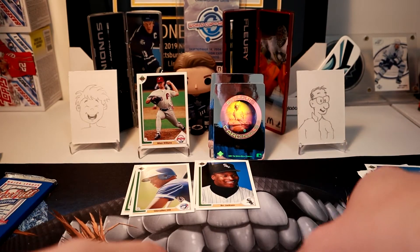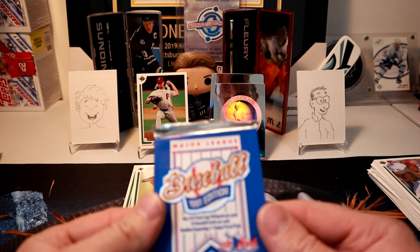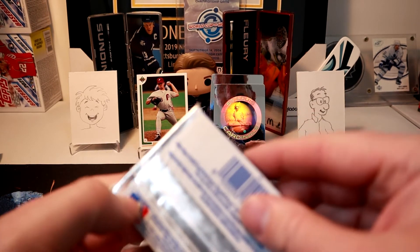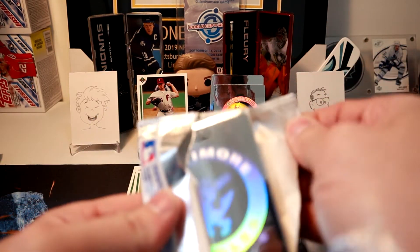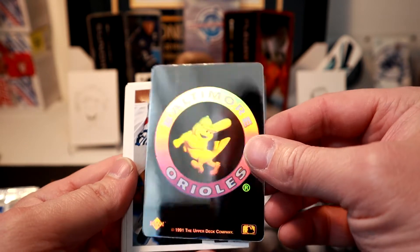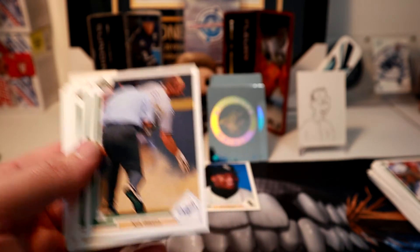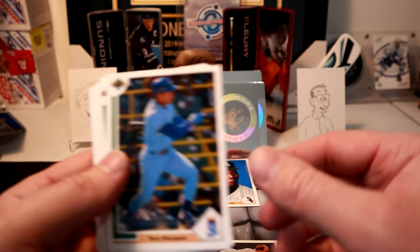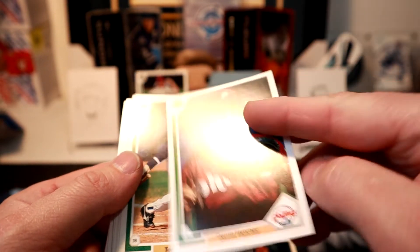So we're going to our last pack here, Tristan. What hologram are we going to get this time? Brings back a lot of memories - you have one 3D hologram per pack, 15 cards per pack, random seeking tamper-proof pack. We got the Baltimore Orioles hologram. We got Kirk Gibson with the Dodgers.